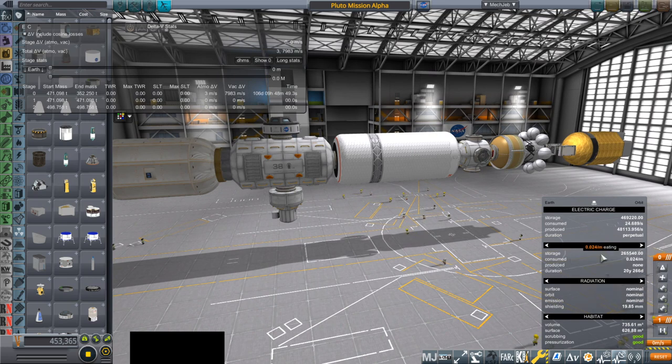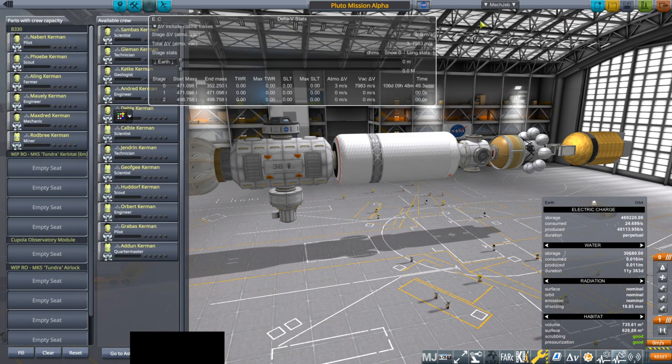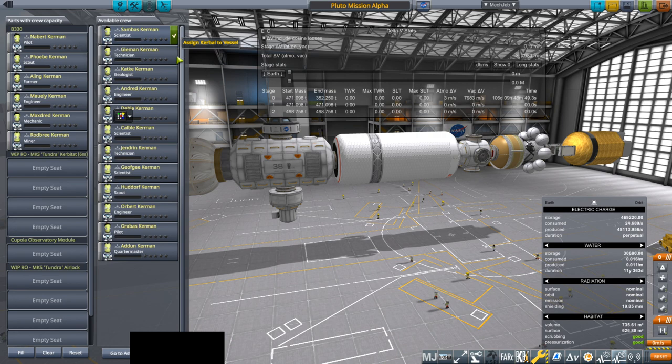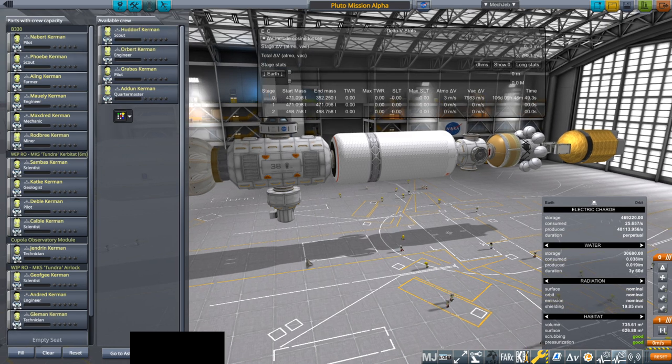I don't know what other radiation shielding we can have on this if there's some other mitigating factor I'm missing, but it's pretty bad. The food, water, and oxygen situation is also different from what TAC Life Support was saying — TAC Life Support was somehow messed up in this install. What it says now is that we have 20 years of food, though I'm not sure how many people it's counting for — only six people.